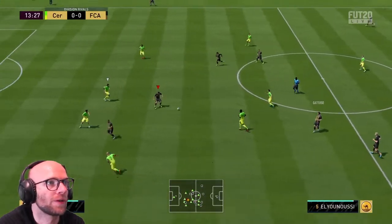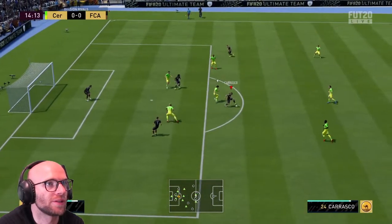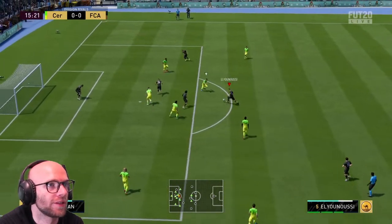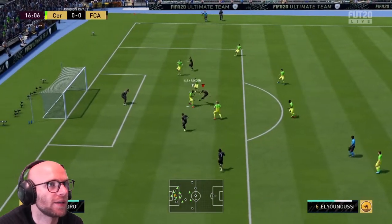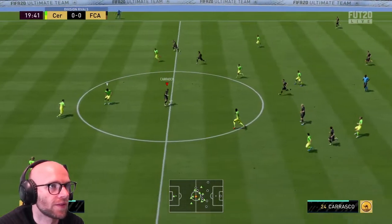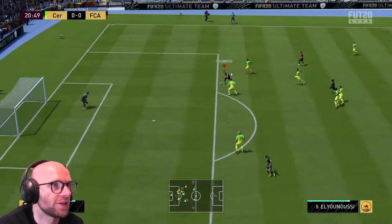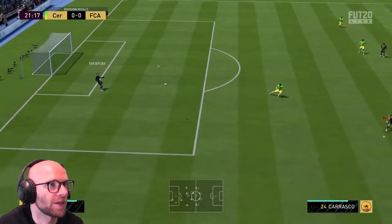Gattuso on to El Yunusi. Rainbow flick — lost the ball there, Carrasco got it. El Yunusi — wrong turn, still got the ball though. That shot power, 99 — Jesus. Still got the ball. Talia Fico on to El Yunusi. Carrasco on to Best, El Yunusi making a run. There we go — El Yunusi, heel to heel, nice, and the chip. That chip was also shot power 99 man — why so hard?